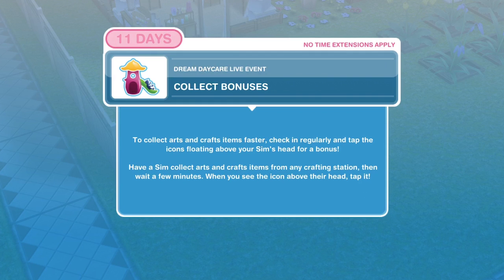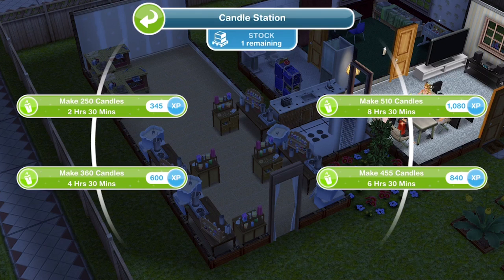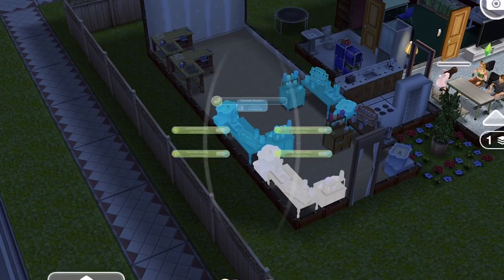To collect arts and crafts items faster, check in regularly and tap the icons floating above your Sim's head for a bonus. We've got four different options with candle collections. If you can check in often, always do the shorter option — around two hours and 30 minutes — as that gets you the most candles per minute. If you're going to sleep or work and can't check in, do the longer period: make 510 candles for eight hours rather than 250 for two hours, since you'll be away longer.